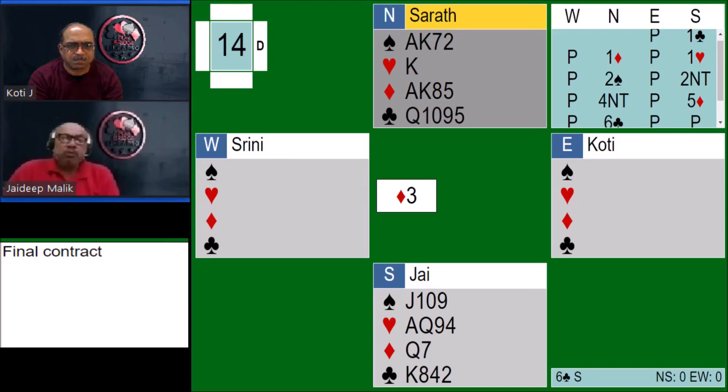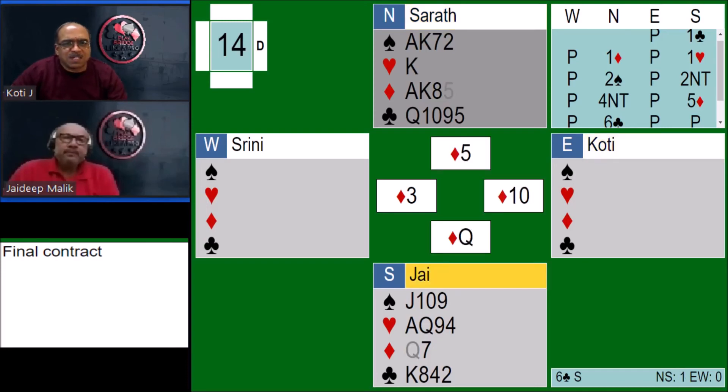Analyzing it in total: obviously Srini has got two or three cards in clubs. What could those cards be? Jay took the presumption — which fortunately turned out right — that Srini held ace-jack-x in clubs. For that to succeed, Jay had to finesse the jack of clubs. On the diamond 3 lead, Jay wins with the diamond queen, plays a low club taking the finesse for the jack, wins the trick, and makes the contract.